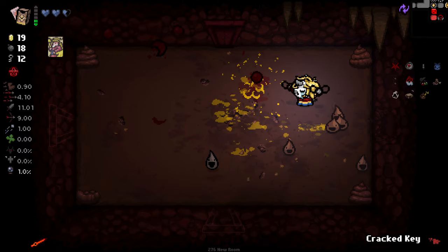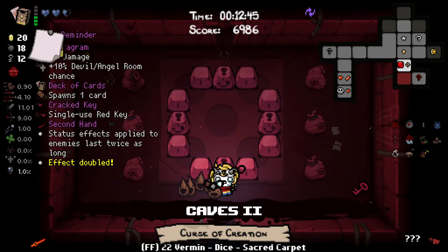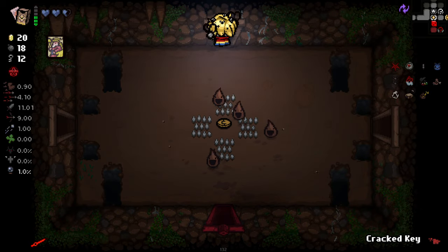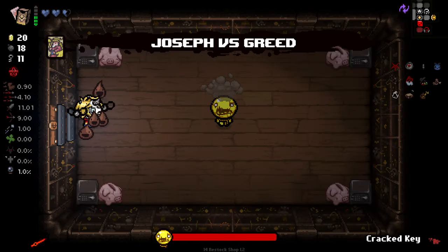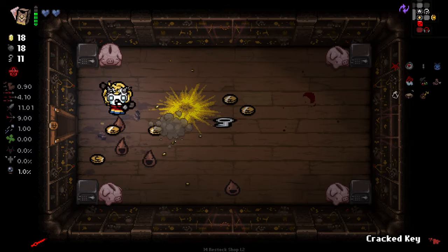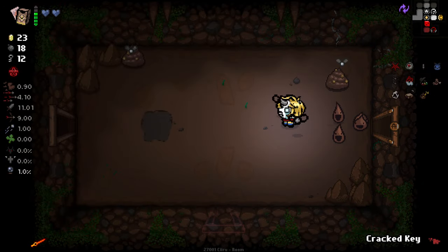Our damage has reached pretty goddamn good levels. We've still got to find our item room. We can go to our shop as well. We've been doing really well on consumables - money and keys and bombs and stuff. We're just killing it on all fronts. Lost our Emperor card there - not the ideal situation, but it's okay.